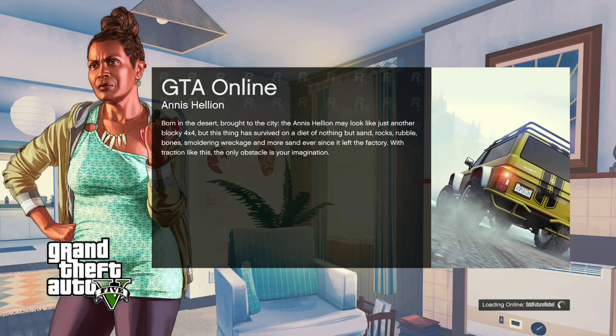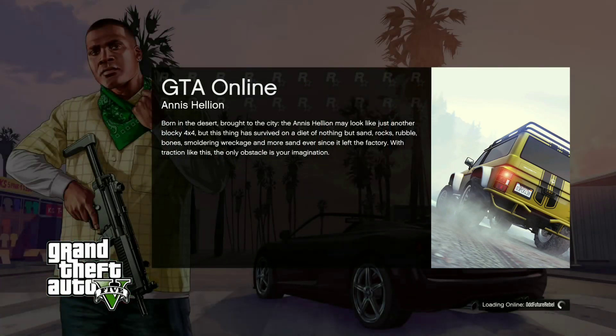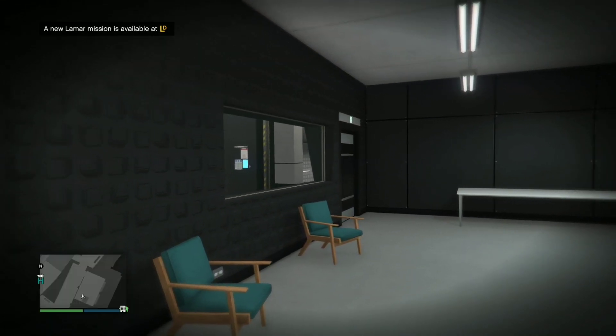All you need is the settings to your console. I'm gonna be doing this on the Xbox One, so it's really easy. All you need to do is go to your settings and test NAT type — it's really simple. Just load into a GTA 5 Online public session.